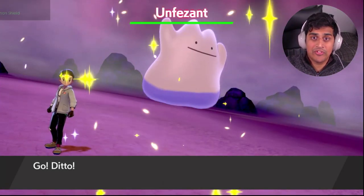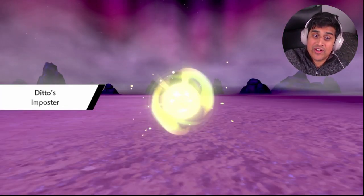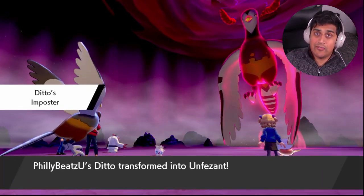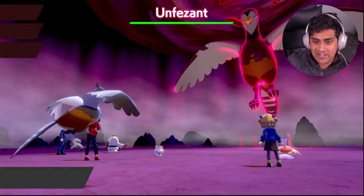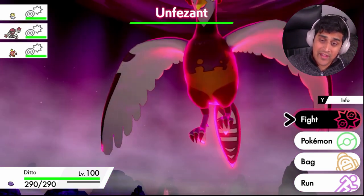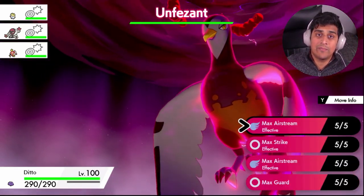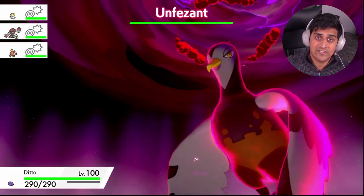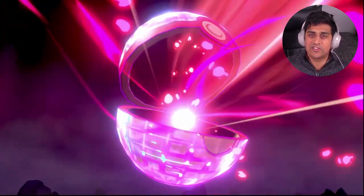I throw in a Ditto with the Impostor ability, and because of its ability Impostor, the first thing it's going to do is transform into that Pokemon. I wanted to first test out if it would Dynamax without Dynamax, but obviously that's not the case. It turns into the Pokemon, and then I go ahead and Dynamax, and just like that my Ditto becomes its own Unfezant. Then I destroy Unfezant and happen to catch it, but that wasn't good enough for me.